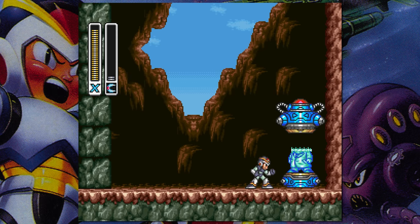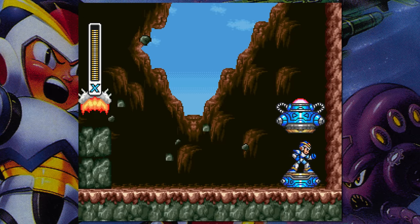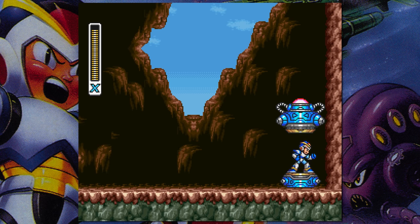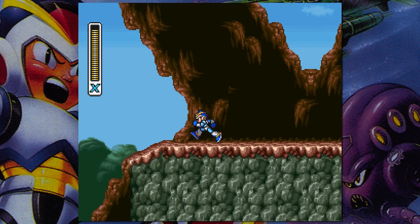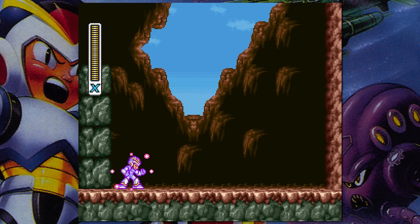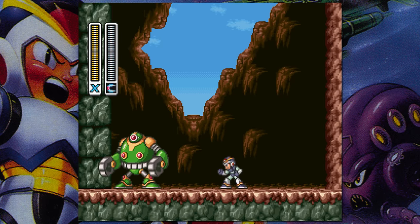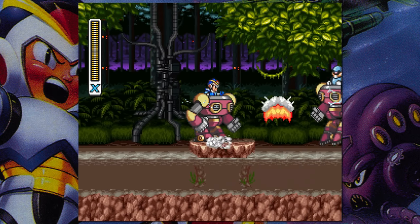The chest armor upgrade is also extremely useful, because it practically doubles your health by reducing all damage by half. You could probably argue that it's useless if you're a pro gamer and never get hit by enemies anyway, but even if that is the case, it still looks really cool. Also, the way you get the chest armor is awesome, because you have to battle this weird robot. With the obvious choices out of the way, the worst armor upgrade from Mega Man X is going to come down to either the dash upgrade or the helmet upgrade.